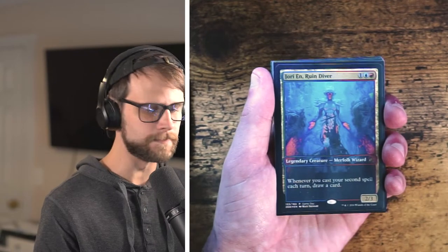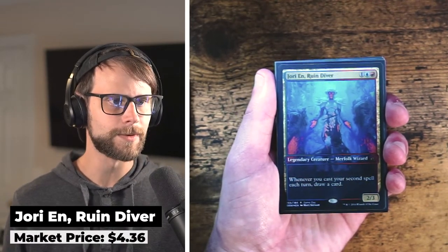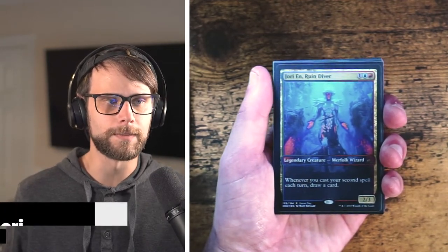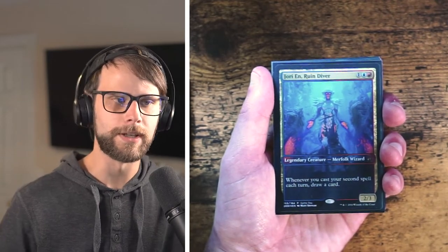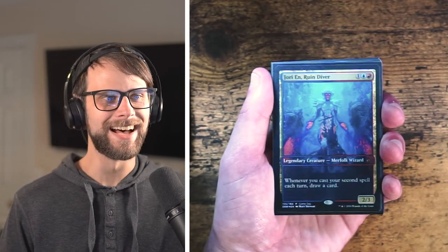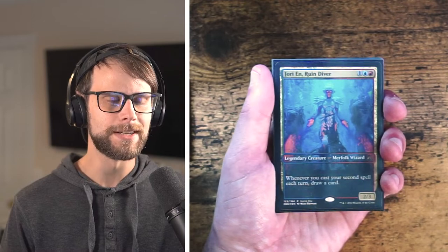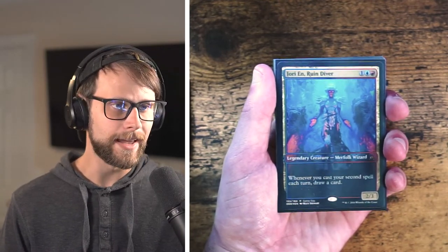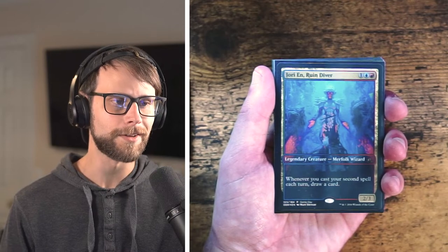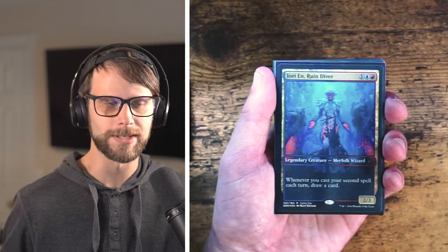Keeping the promo train going, we have Ruin Diver — whenever you cast your second spell each turn, you draw a card. Truthfully not that playable most of the time, though I'm sure Commander players love it. I picked this up mostly because of the beautiful artwork — I love heavily symmetrical artwork, it gives you that really empowering feeling. It's also red and blue, one of my favorite color combinations. Really, it was just a really pretty card.